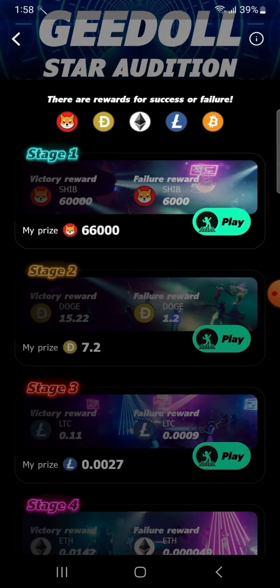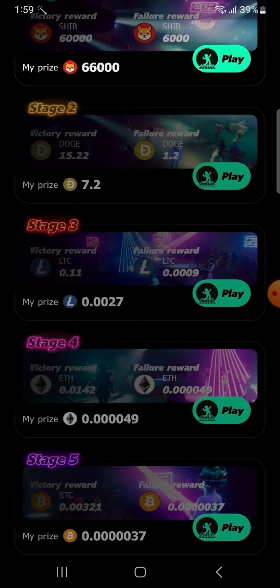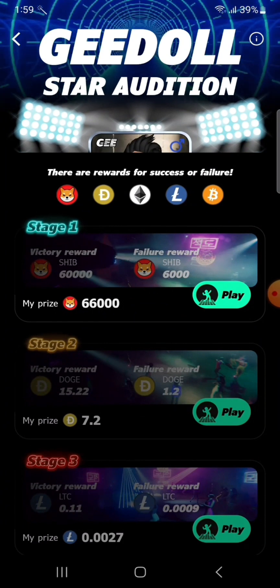In Stage 3, the reward is Litecoin: if you win you get 0.11 Litecoin, and if you fail you get 0.0009 Litecoin. In Stage 4, if you win you get 0.0142 Ethereum, and if you fail you get 0.000049 Ethereum. In Stage 5 — the last stage — if you win you get 0.00321 Bitcoin, and if you fail you get 0.000037 Bitcoin. So either way, you always get a reward.